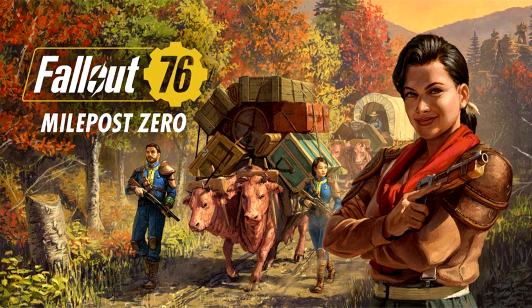There will be a new questline for Fallout 76 players to explore in Milepost 0, where they have to go on a trek with their Brahmin and begin a caravan delivery service in Skyline Valley. The new questline is named A Bump in the Road, which will take players on the journey to run their own delivery service across the Shenandoah region while having to fight off Raiders and Creatures.